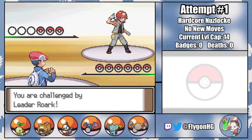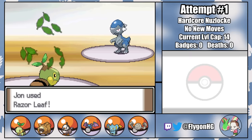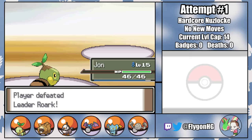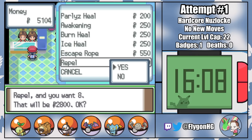Rorke is our first challenge, but his feeble-minded Pokemon are simply no match for the absorptive powers of Jon the Turtwig. I make sure to switch to Razorleaf for Kranidos, and just like that, Rorke bends the knee, and we've won the very first gym badge of the challenge. So now I can head to the PokeMart and purchase some Repels.